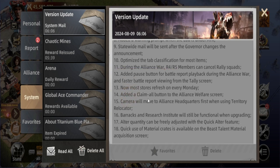Next, most stores will now refresh every Monday — that's better timing. And they've added a Claim All button for the Alliance Welfare screen, which is going to save a lot of time.